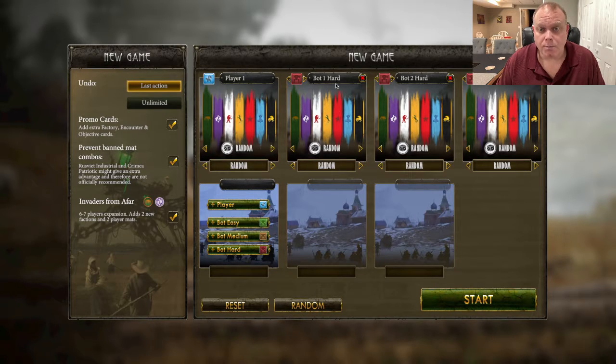So I have bot hard one, two, and three with random mats and random counters. I've turned off the banned mat combos so we won't play those banned combos. I do play with the promotional cards and with the Invaders from Afar expansion — those two in particular I think are pretty difficult. Let's go ahead and start this and see what I get.